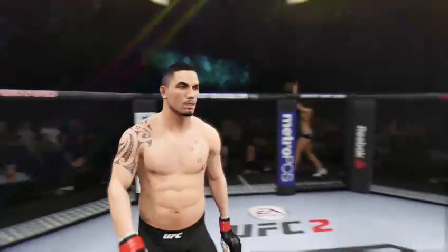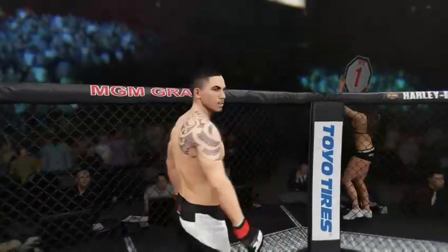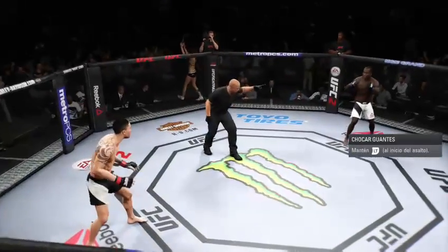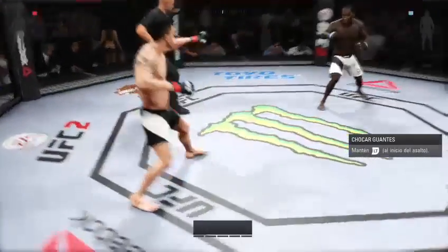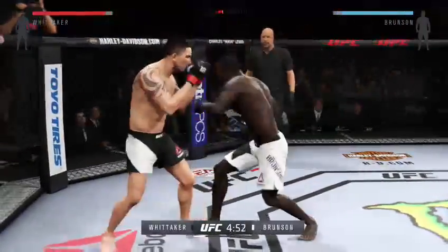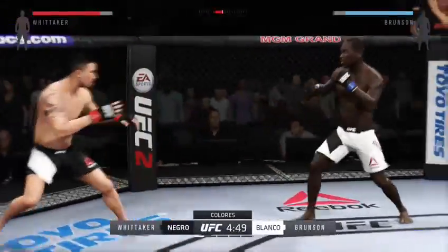What a build-up to this fight — back and forth, bad blood. Both men ready to battle, both men ready to leave it all in the octagon. Here we go! Five-round fight. White trunks for Brunson, black trunks for Whittaker.